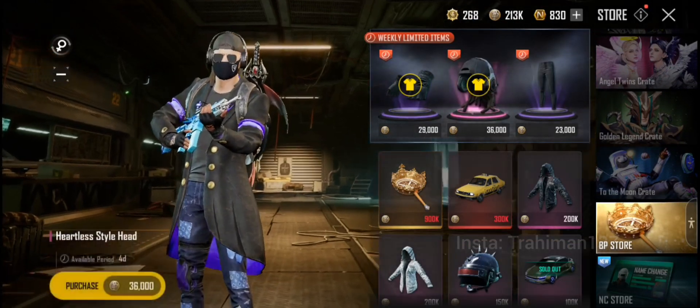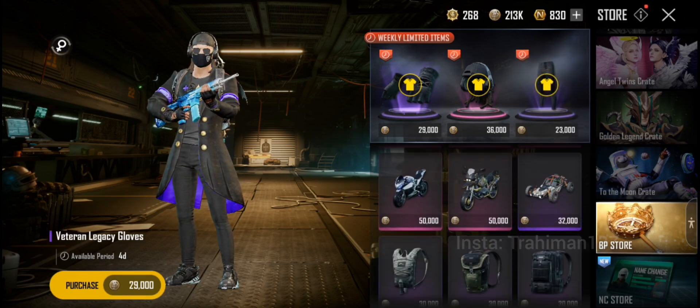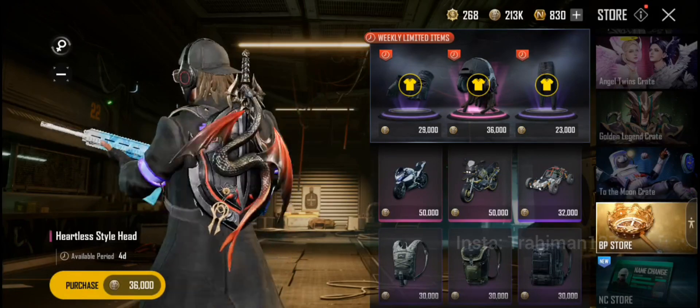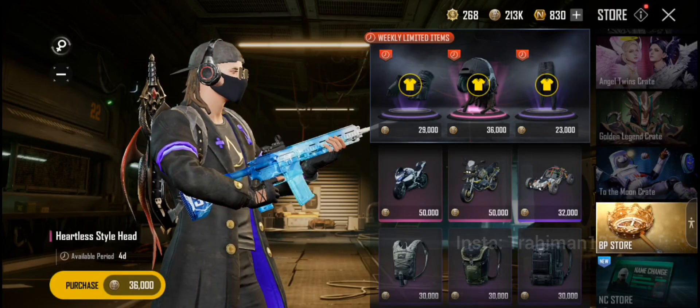Then you will go to the BP Store. In the BP Store, guys, you will get 3 random dresses here. If you want to collect something, you will see the Beach Cap — it looks very cool because you will get earbuds with it. It looks very cool if you want to collect it.